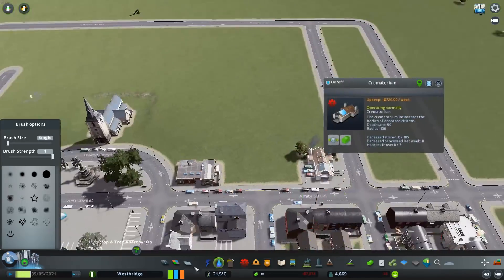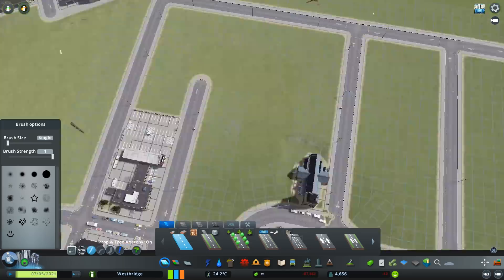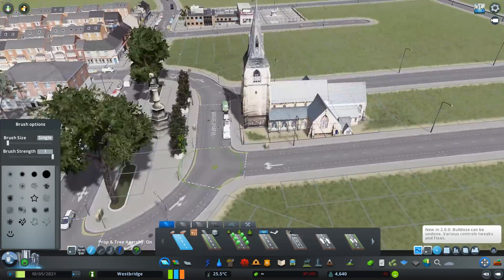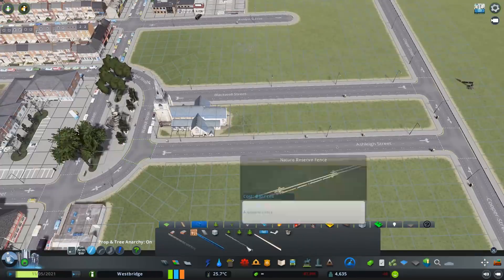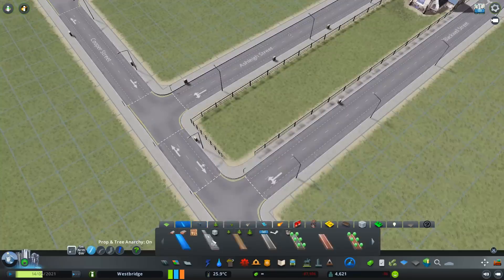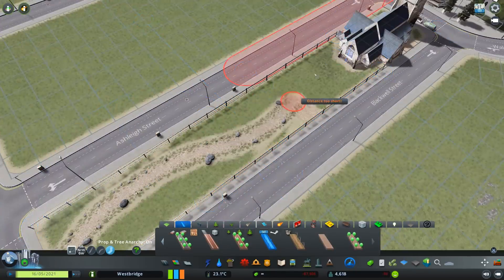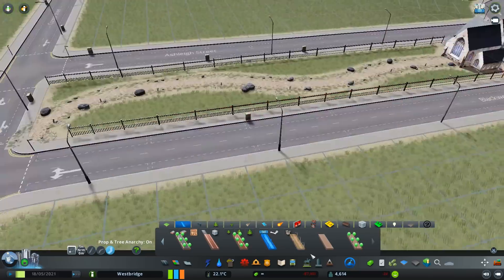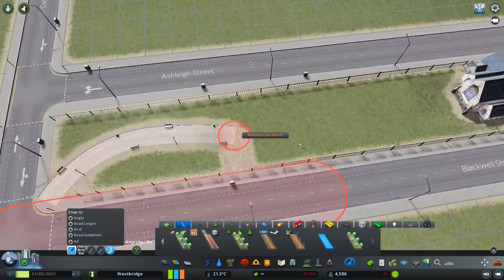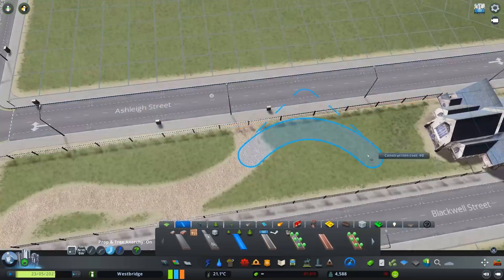We're also going to do a little bit more work on the lower high street area. This is going to be quite a small part of the overall town - we call this Lower West Bridge. Upper West Bridge is going to be more of an actual traditional town centre with lots of pedestrian areas. This is really just a high street with some cheaper post-war housing.